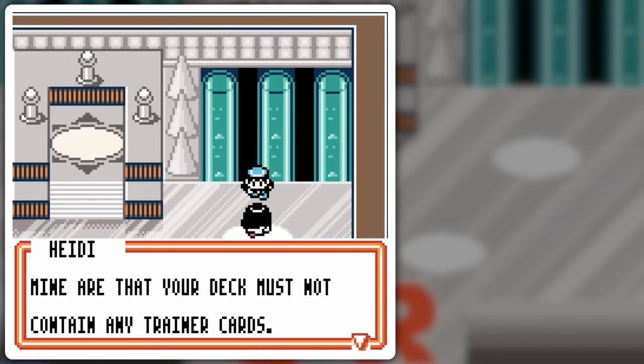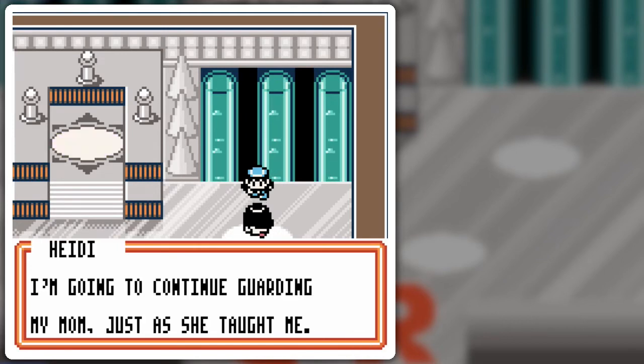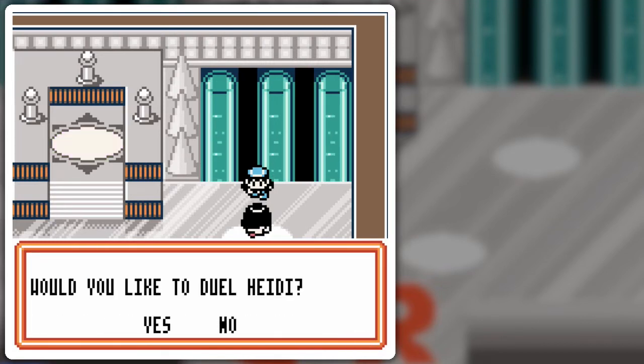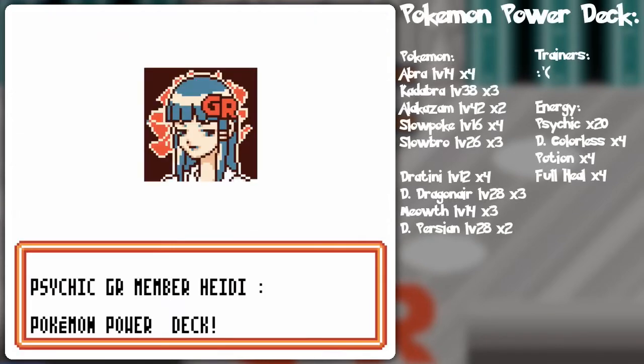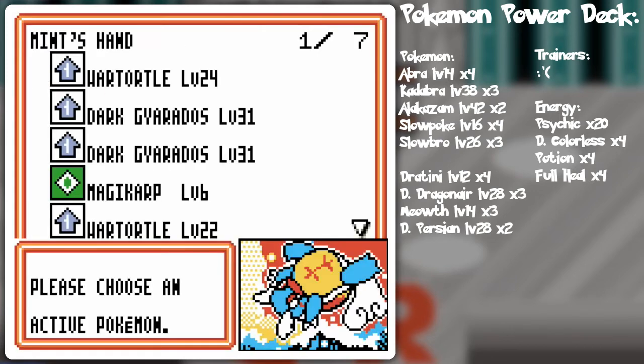We all have special requirements for opponents to battle here. Mine are that your deck must not contain any trainer cards — if you have such a deck ready, I shall accept your challenge. So the Pokémon Power Deck is a go. Besides the Psychic Water Deck I'm using to offset what trainer cards could do — like stalling to draw cards instead of using Bill or Professor Oak — you could use stuff like Kangaskhan to draw cards. You're entirely relying on your Pokémon powers instead of trainer cards to get things going.